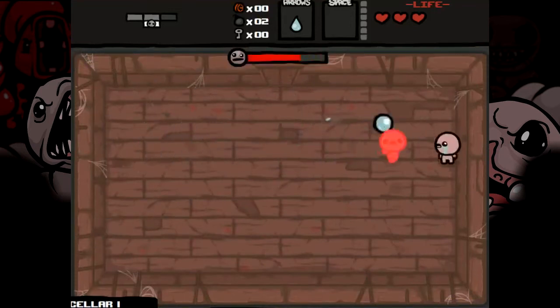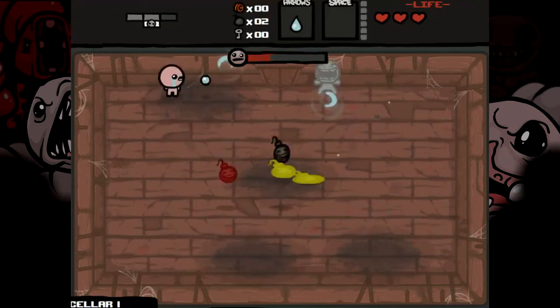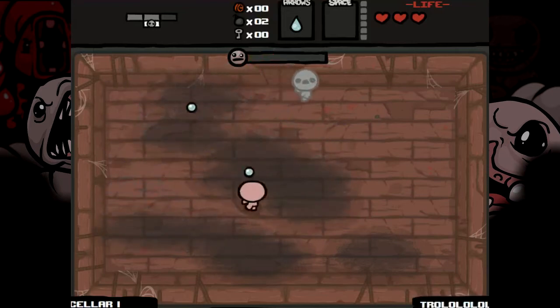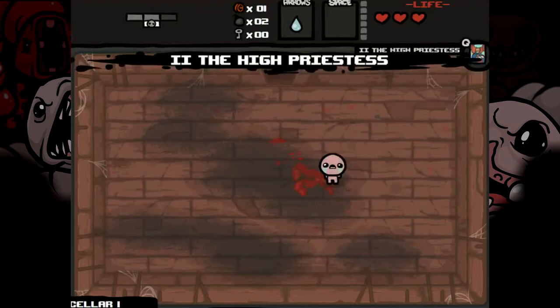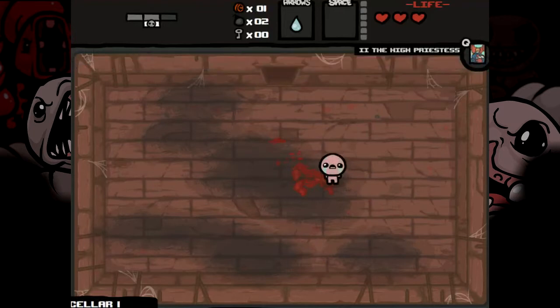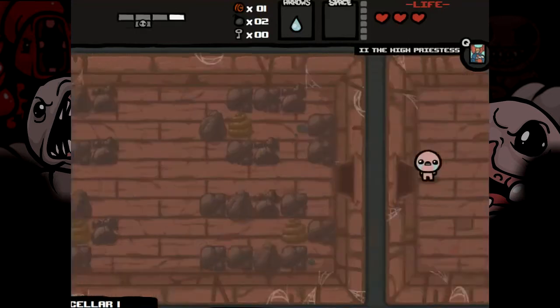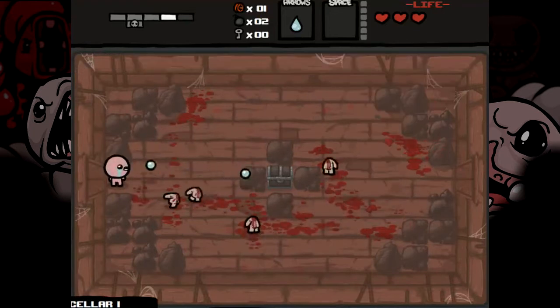Okay, so this is a mini boss. I took no damage there, that's incredible. That's the attack I wanted to avoid. So that's the run — because it's randomized, you can get a mini boss in a room like this. Okay, so we picked up money and a tarot card, The High Priestess. I don't know what it does, I haven't played for a while. Let's find some enemies and see what it does. Oh, it brings down mom's foot, okay, now I know.